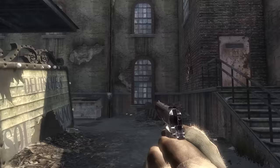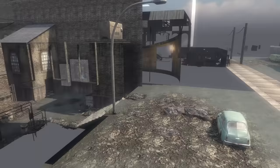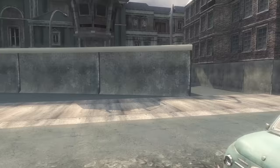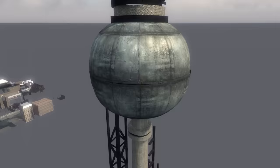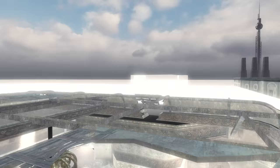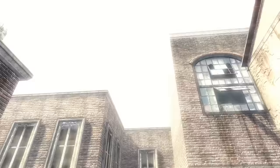Next up is Kino der Toten, which takes place inside of a theater. While you go outside into a little alleyway, you don't ever really get a good look at what's going on outside of this theater. In reality, there's only about a block that we end up getting to see, outside the front door. There's a wall with a lookout tower on it, as well as some cars and pretty simple buildings with nothing inside them. There's also an antenna really far off into the distance. To give the appearance of light shining into this building, there are boxes outside of specific holes in the ceiling as well as windows that basically just up the exposure and make the outside look brighter.